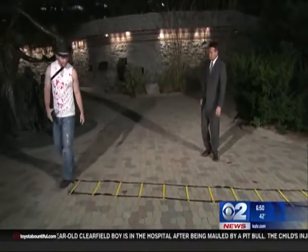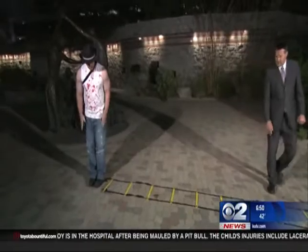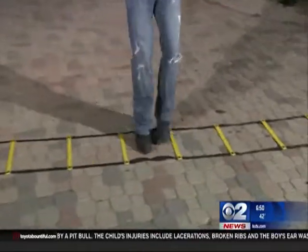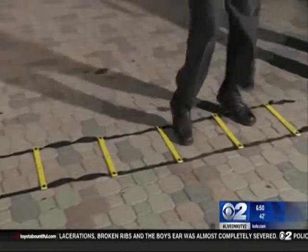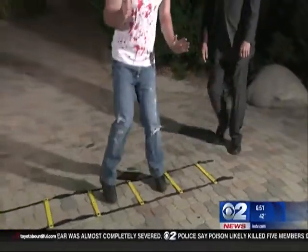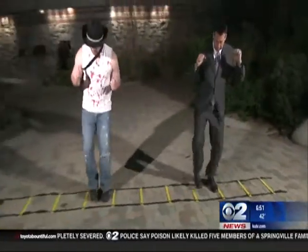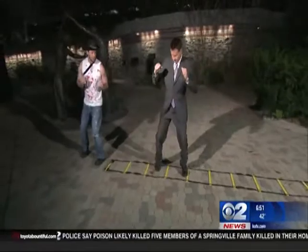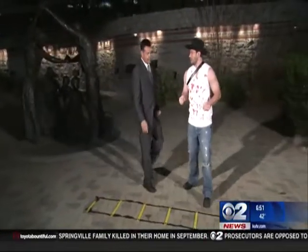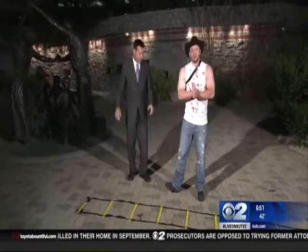We're going to start by doing some side steps. So we're just going to place both feet in each box. Come on, Ron, let's do this. And of course you're going to come back as well. This helps to improve lateral quickness. It comes in handy when you have a zombie jumping out at you from a closet or a bathroom stall and you need to get a quick getaway. You've got to be careful around those bathroom stalls.